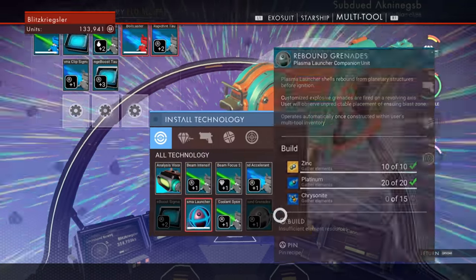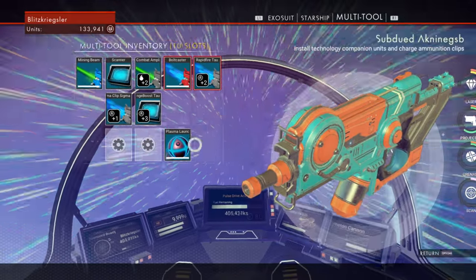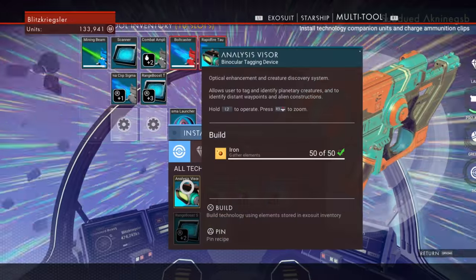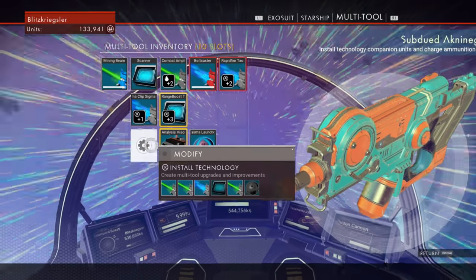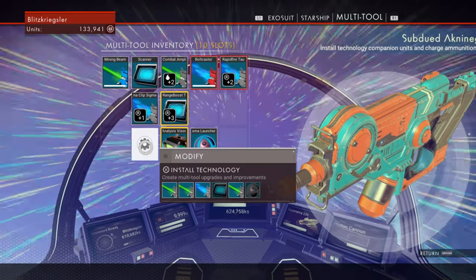We need to build that — the plasma launcher. I want to build this. Let's go ahead and do that first. Analyzer visor — they should have called it the analyzer visor instead of the analysis visor. Oh well.